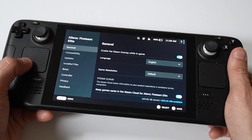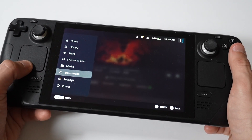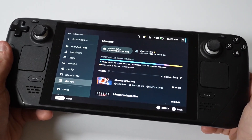Next, check your storage space. Go back in your Settings, click System, then Storage. Make sure you've got enough system or SD card storage, otherwise that could give you an issue where it gets stuck.